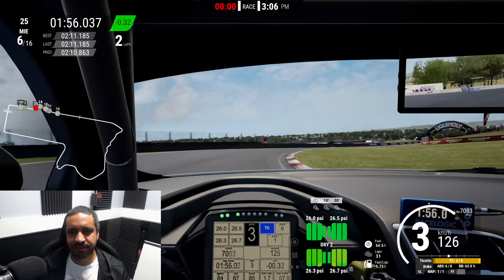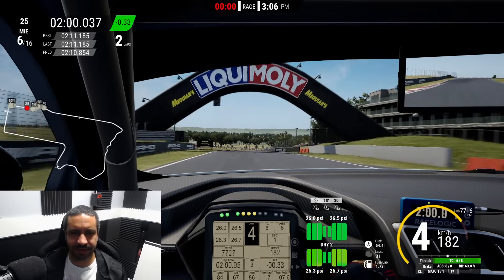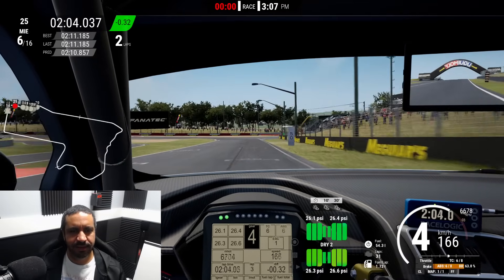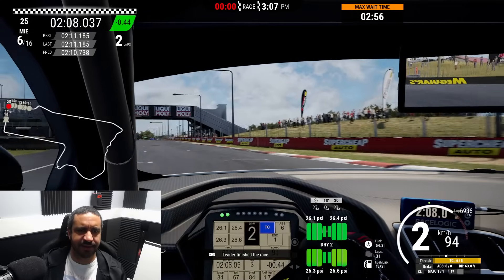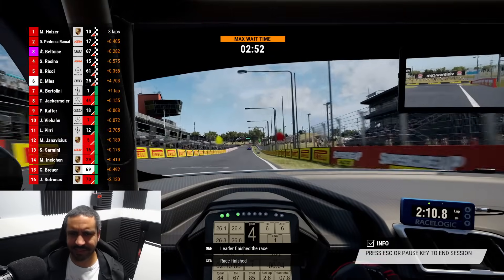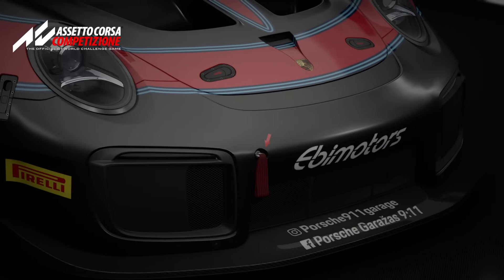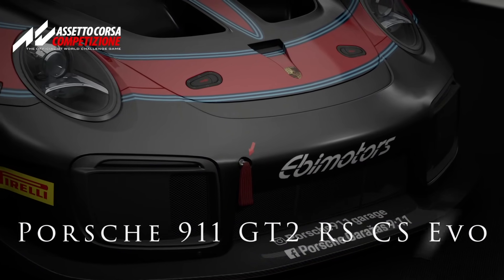Just a few more corners to go, and then we'll talk about number one and why it is number one on my list. It's surprisingly spry, this Audi. And finally, of course, we have the Porsche 911 GT2 RS Club Sport Evo. It's a cumbersome name, but a great car.